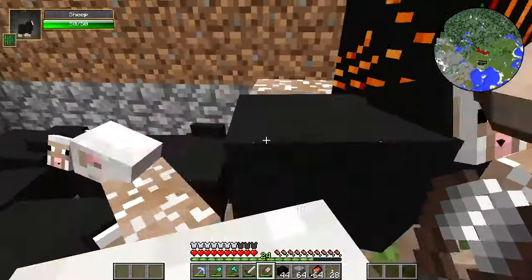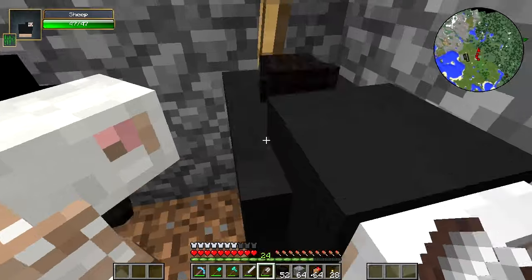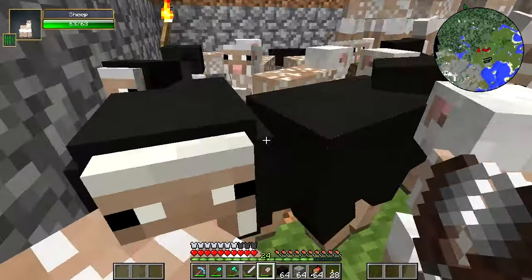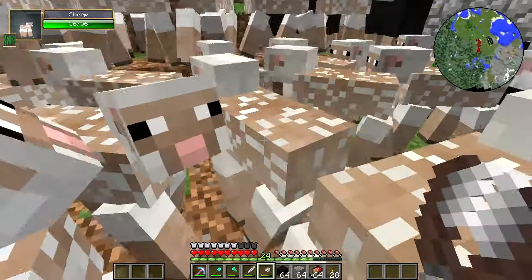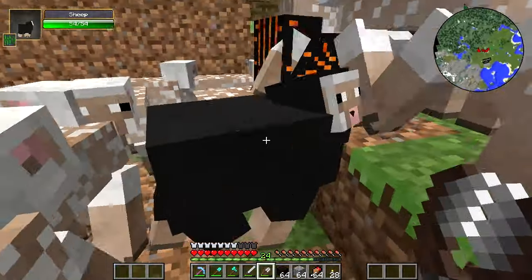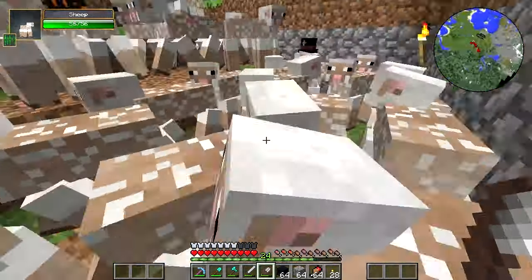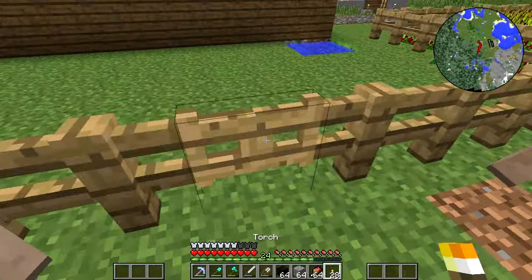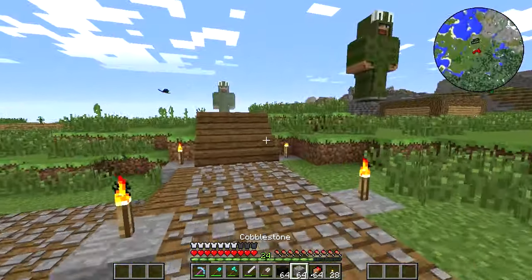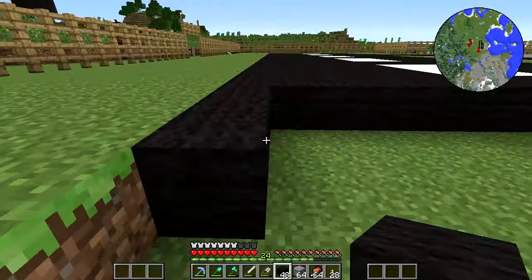We're getting there, guys — we're almost done. We need to build the hangers for the airport and I'm really hoping they're going to look pretty cool. I want to try to make them look as good as possible, so I'm going to figure out the best blocks for these hangers. Somebody suggested using iron blocks — maybe it's a possibility, but if I'm not able to find cave systems I won't be able to get many iron blocks. I did find that statue with tons of iron blocks, but it wasn't enough to make a whole building.